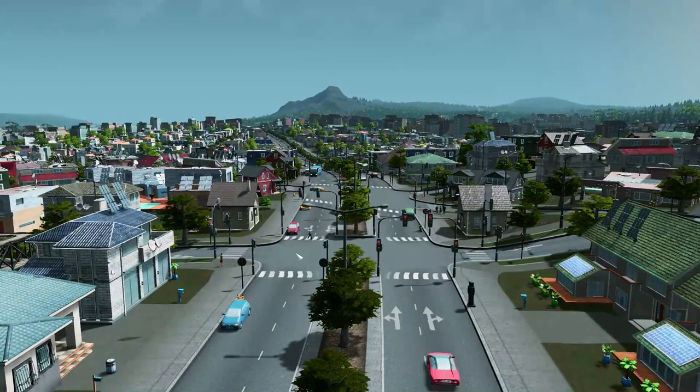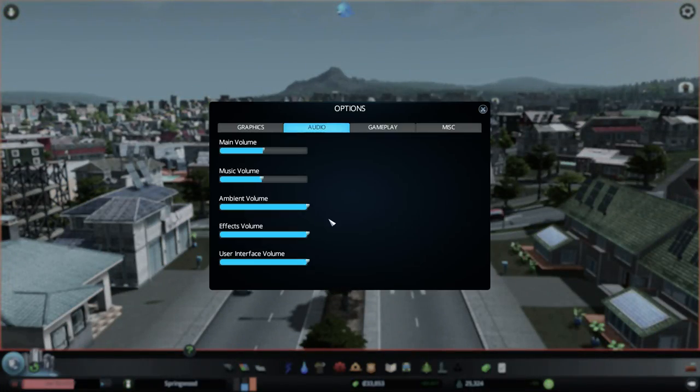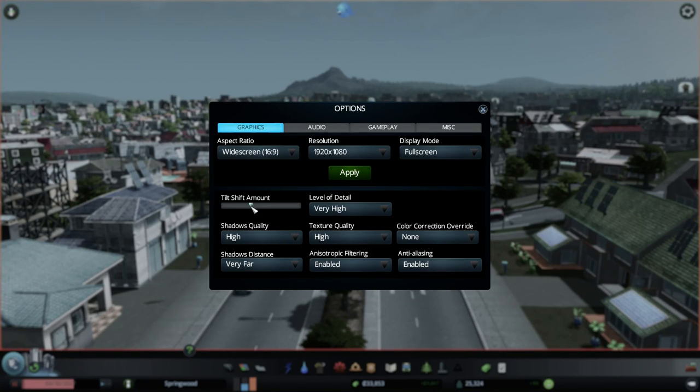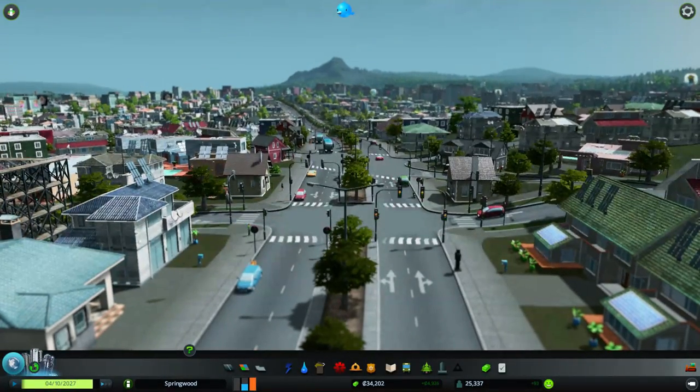Look at that. This is without any tilt shift. I'm going to put some tilt shift on just to give that effect. I think it's in graphics. Let's go to like half the tilt shift. You can kind of see it now - things are slightly out of focus.